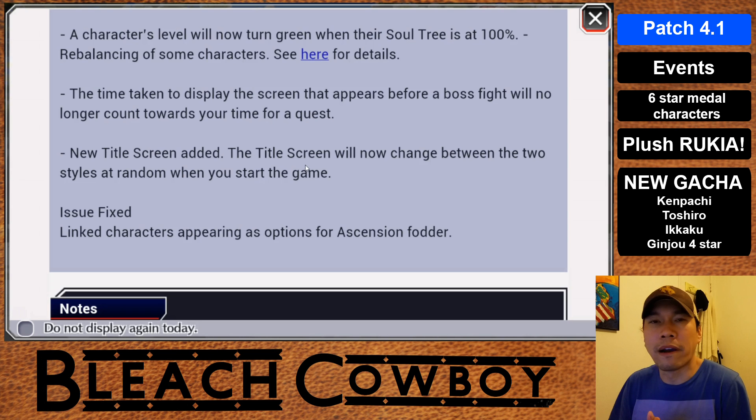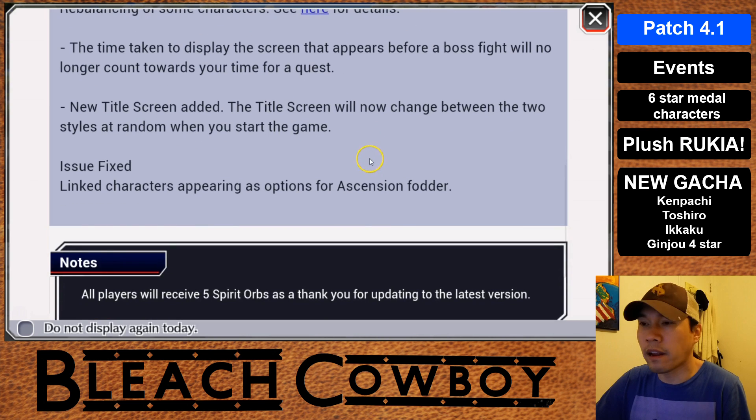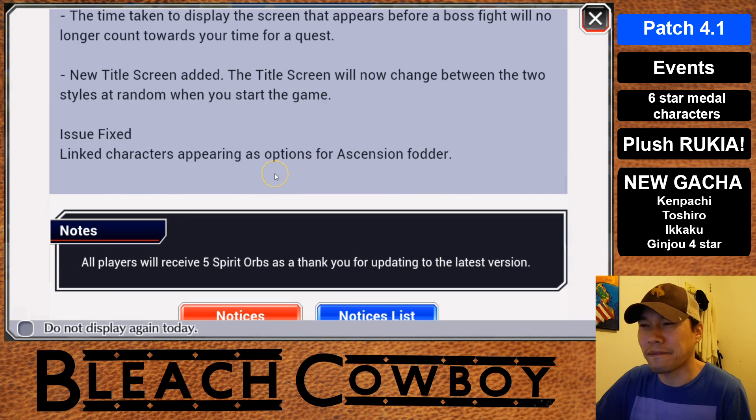Another minor detail, but very welcome in my opinion. The new title screen has been added — we've had that original loading screen for over a year now, so it's about time they changed it up. The last item on the 4.1 patch list is the fix for late characters appearing as options for ascension fodder. I haven't experienced that bug myself, but if it was a bug, I'm glad they fixed it — no one wants to accidentally use a character they need for ascension.